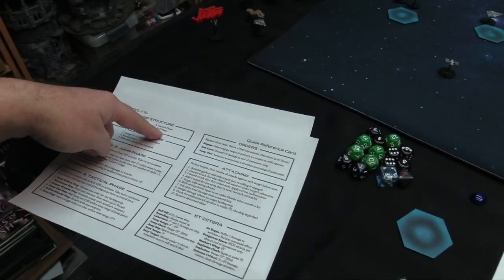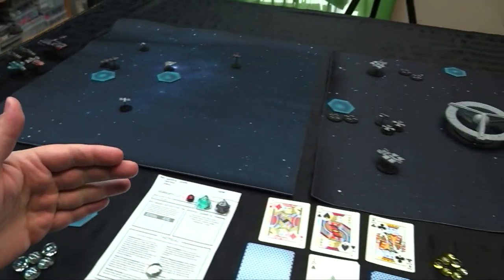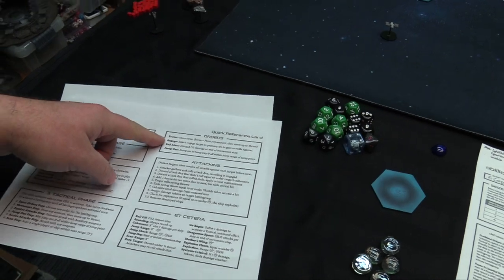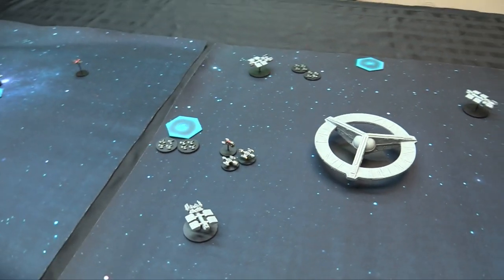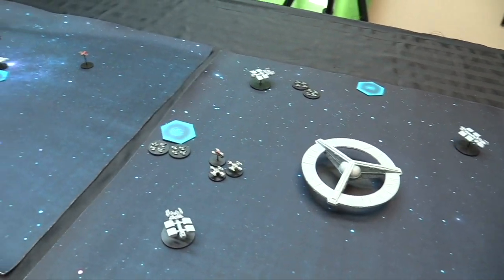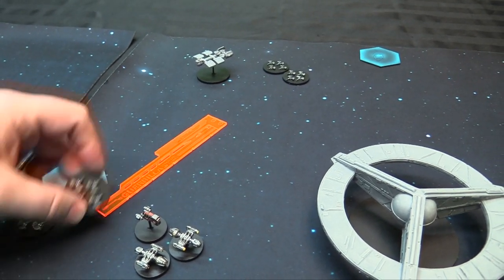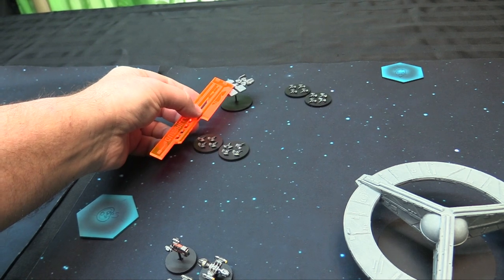Jump phase over, it's the tactical phase. Starting with initiative, we get to start moving ships and issuing orders. G-Core decides to get the jump on the opposing fighters rather than move the utility ships first — better to kill than be killed. So the fighters get an engage order, allowing them to move six and re-roll misses against the enemy fighter wing. They move six, already facing the right direction.